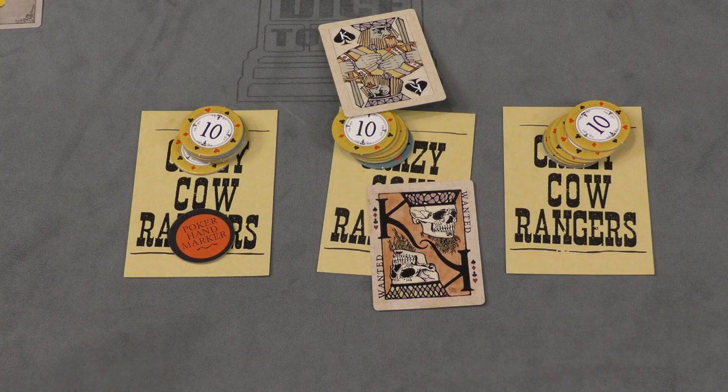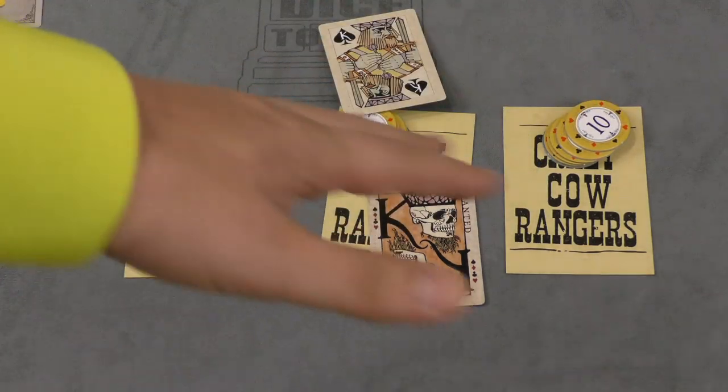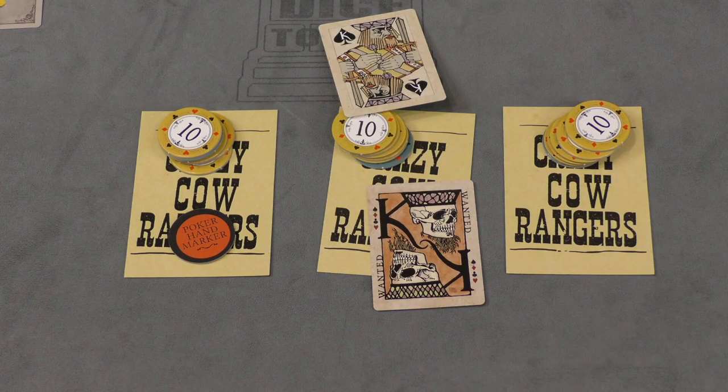If you run out of a hundred dollars between all three of your outlaws so you cannot play poker, you're eliminated from the game. Also if all three of your outlaws are killed, you're eliminated from the game. We'll just keep going around until there's only one person left. They have to have at least one outlaw and a hundred dollars worth of chips — that person is the winner of the game.